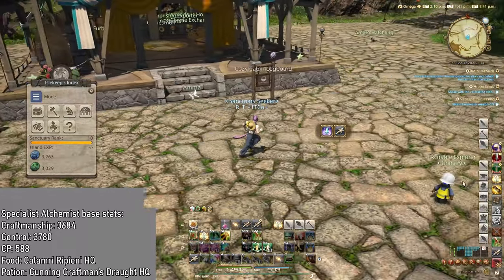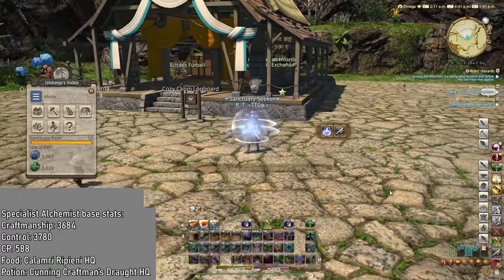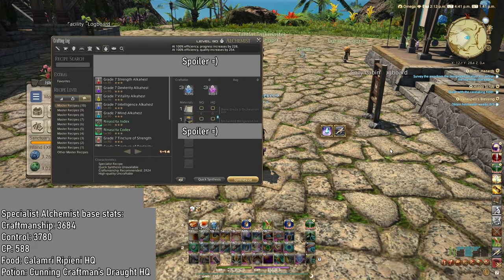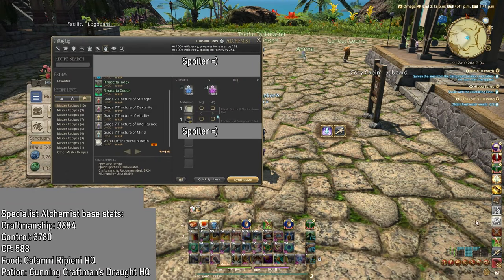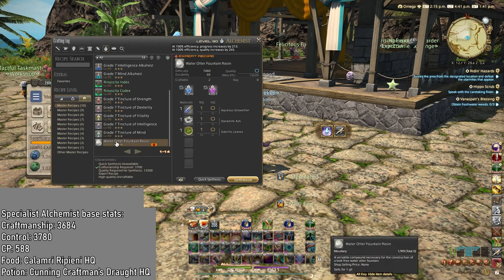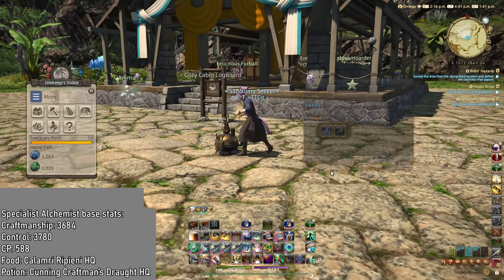I could actually do another expert craft now that I think about it. I have my alchemist over here and then we are going to... I need to eat. I need to drink. Water, fountain, resin, yes. And then we synthesize.